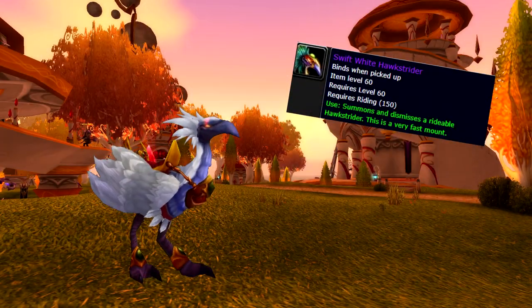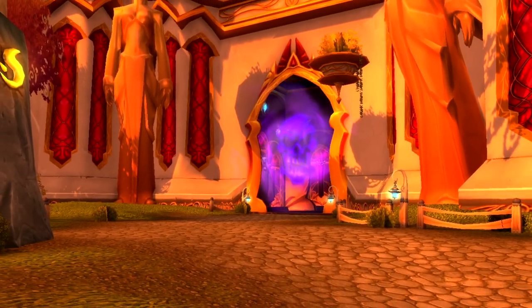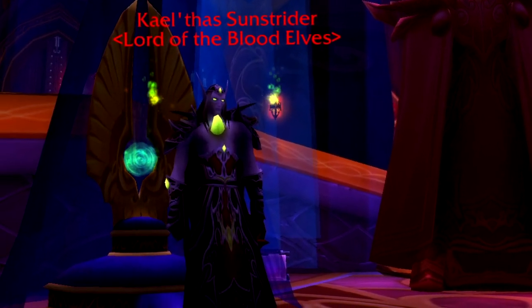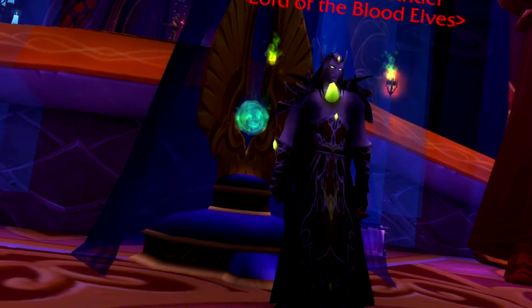Next we have the Swift White Hawkstrider. This mount can be obtained from Kael'thas Sunstrider in the Heroic version of Magister's Terrace. It actually has a higher drop chance than many others, coming in at 4%, and is generally wanted by Alliance players because it's the only Hawkstrider they can obtain during TBC.